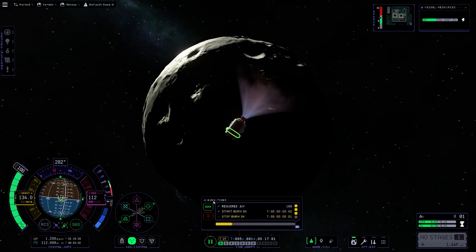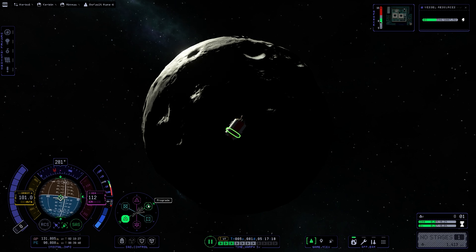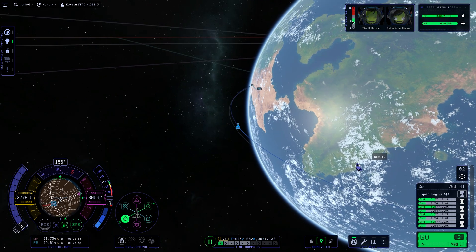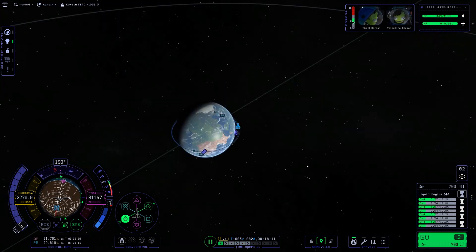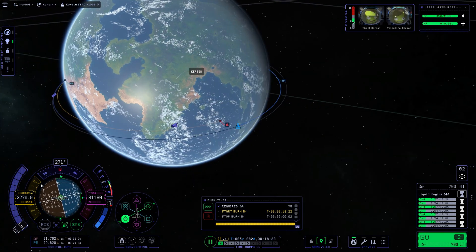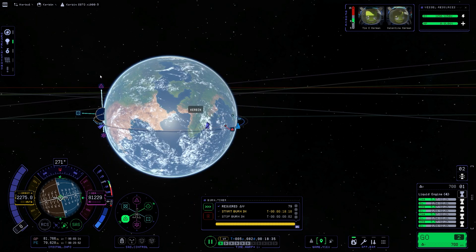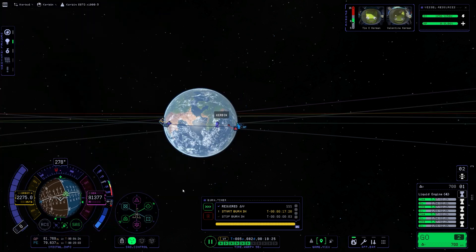The bug kind of fixed itself, and there we go — we are now in high Minmus orbit. Let's go back to the SSTO, because the Minmus bit wasn't the most important part of this video. The important bit was showcasing this cargo SSTO. I've already done one SSTO in KSP2 before, so this is the second SSTO I've ever made.